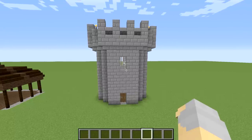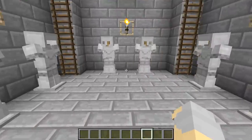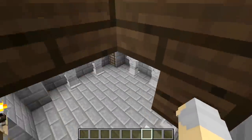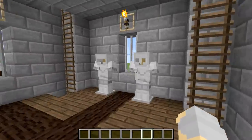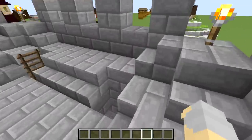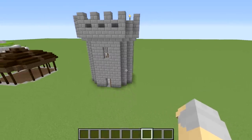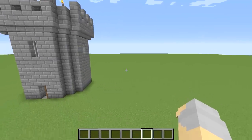Hey guys, Wells Knight here, bringing you a brand new episode in my 15-minute build series. In this episode, we are going to be building this castle tower. Take a look inside — we've got some armor stands down here for the soldiers to equip themselves for battle. Up here, we've got a nice little wooden floor, which is kind of a support beam type deal that we built from down here. More armor stands. We've got iron bars in the windows and the tower parapets up here.